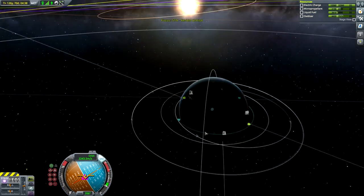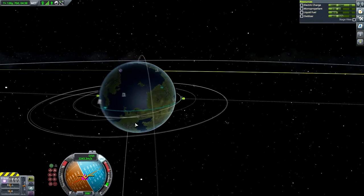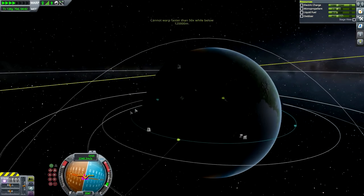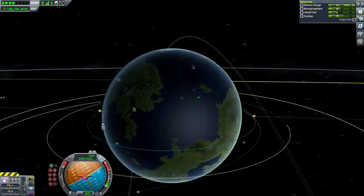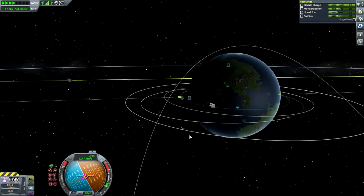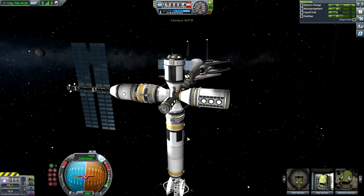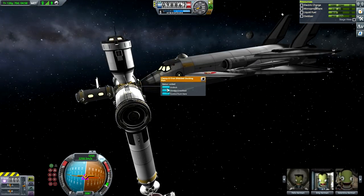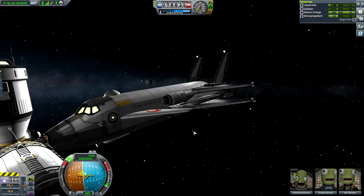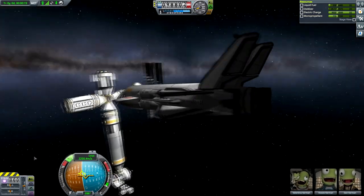No fancy spacewalks for you, sunshine. Alright, that being said we need to decouple, and I will actually try to land this SSTO back to KSP. I'm not promising anything — I'm rusty as hell and I have no idea how to handle the stock atmosphere, so please don't judge me. Undock. Felix and Enli, you are remaining there. Hosey, you guys are going back.